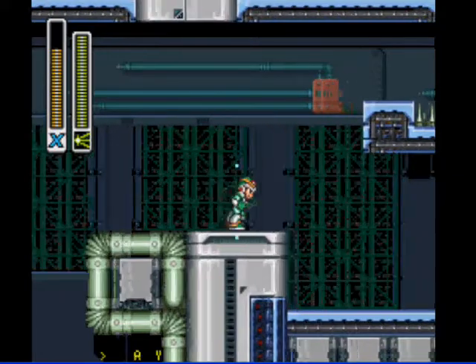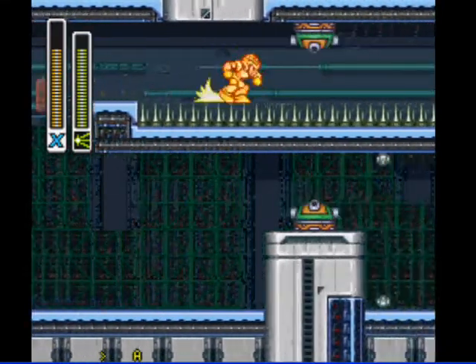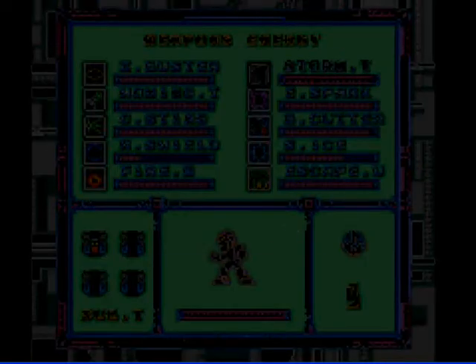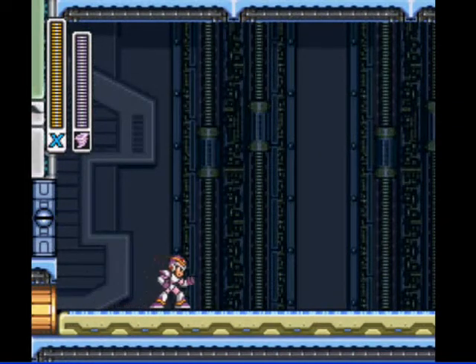Here's one of my favorite areas. I get to charge up the Chameleon Sting here, and then the spikes won't kill me — I can go right across them. Weapon energy. And an extra life. I can just dodge all those enemies. You can see who's the boss here because I switched to the Storm Tornado.